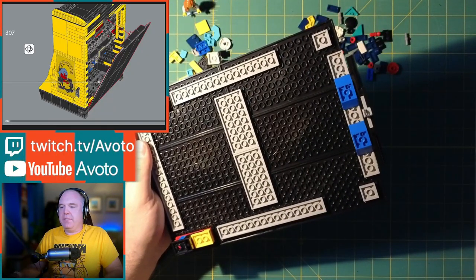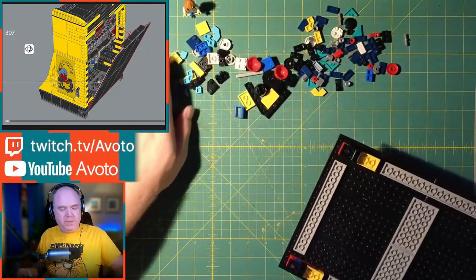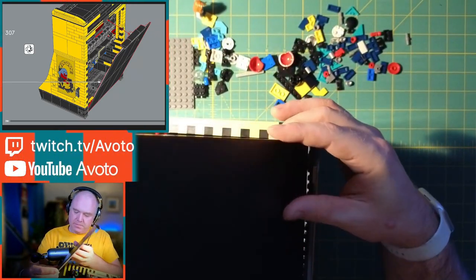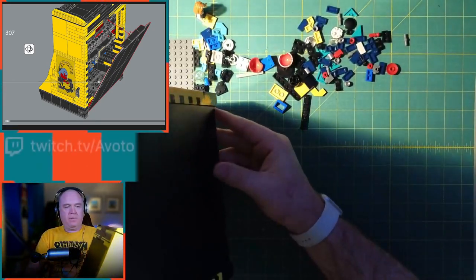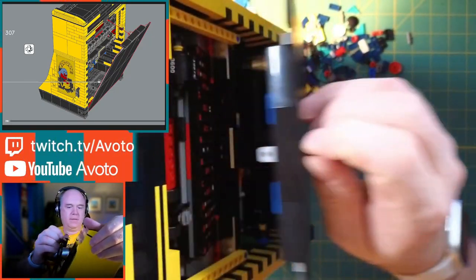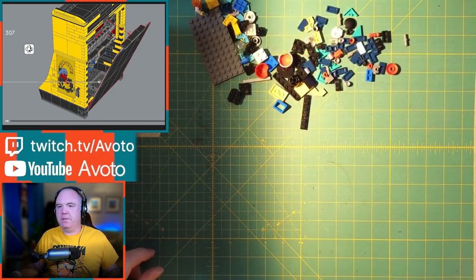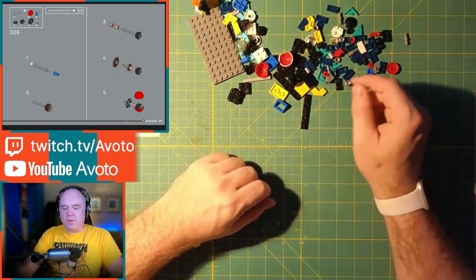This whole assembly attaches to the bottom and should swing out. Let's see if I can get that on easily. It's supposed to hinge on here somewhere — yeah, it just sort of sits like that. When you want to open it you grab this little piece and the thing kind of pulls off. It's not super secure there but maybe that'll get sorted out — that's a future problem I'm not going to worry about right now.